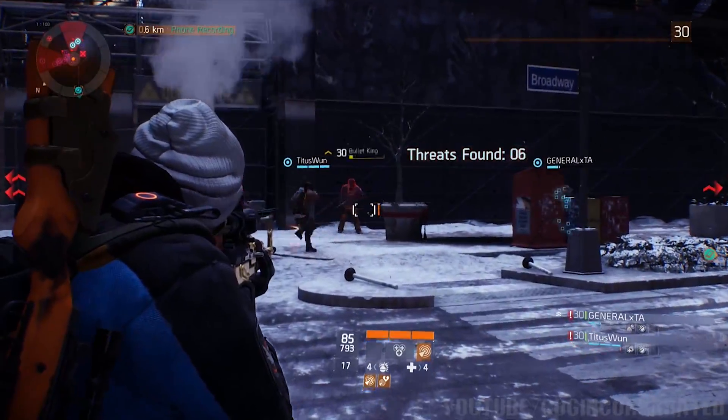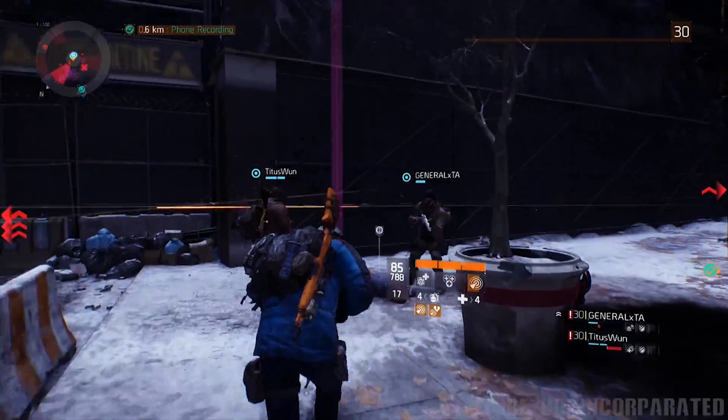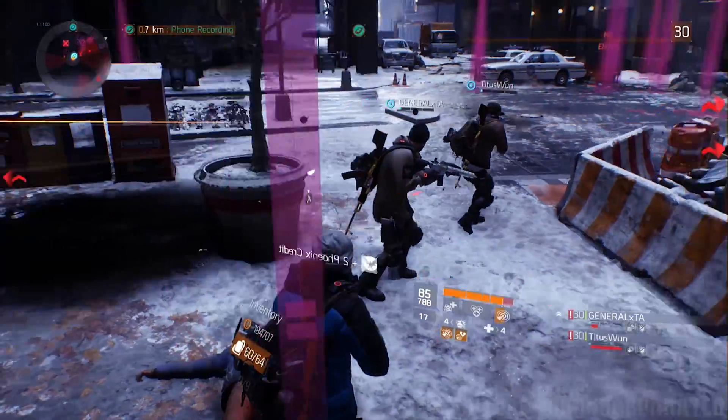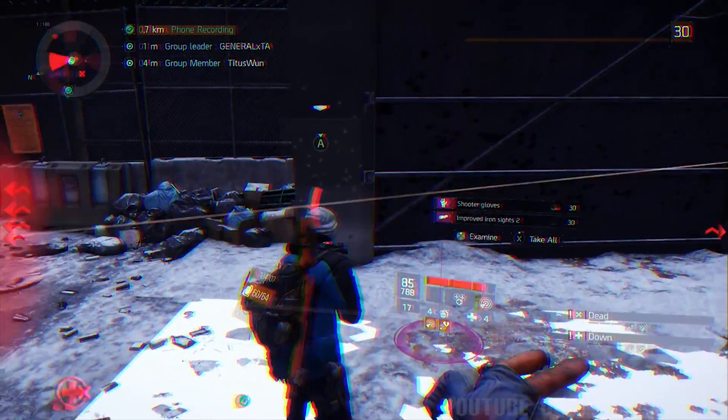As you can see, the leader — the named enemy — is right there. You want to kill him. Doing this for an hour will give you these credits. As you can see, we just got a couple of Phoenix credits, like two or three right there.